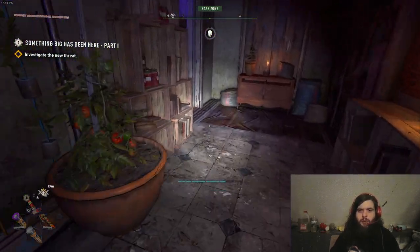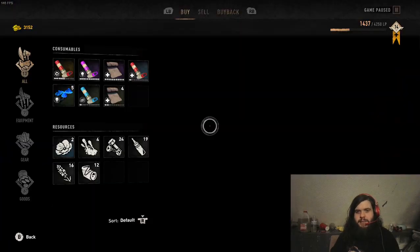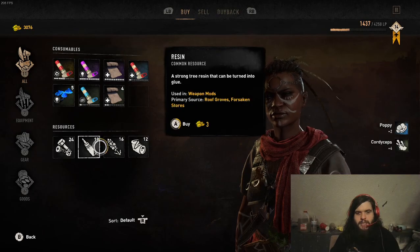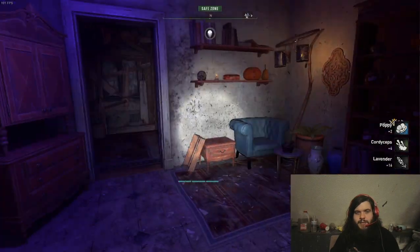We'll go to the shop real quick. You'll see there are items we want to buy — we'll buy these, and we'll buy the lavender as well. You do need money for this though.